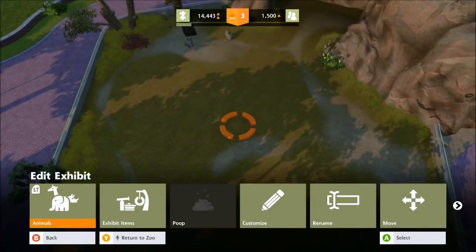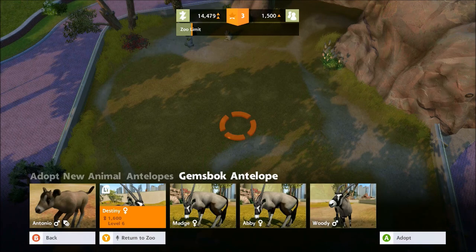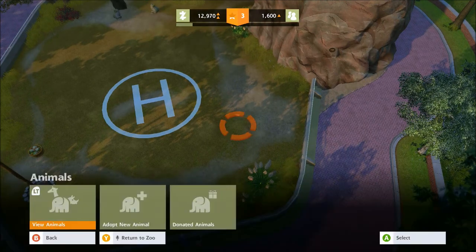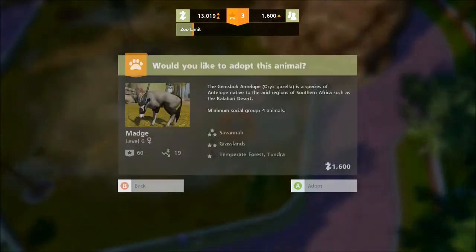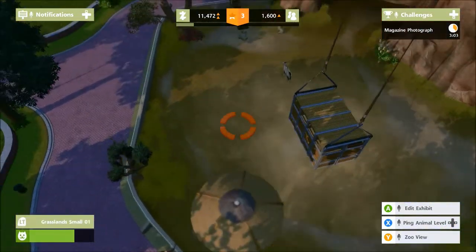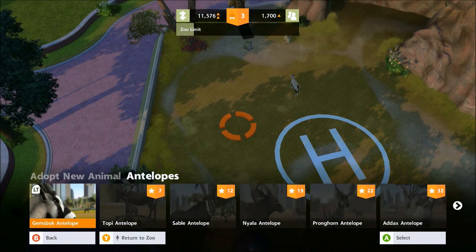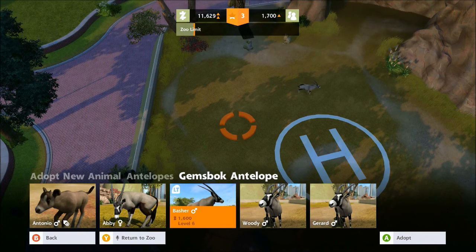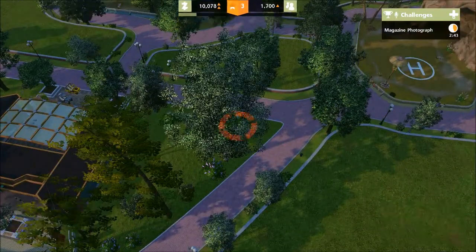The antelopes are now researched so we'll add Destiny, then another antelope — Match. That's two. This pen can only hold a certain number — three at the max — so we'll add one more called Basher. If you want to increase capacity beyond that, you have to build a bigger area of the same habitat type.